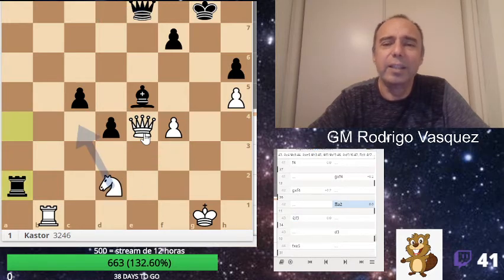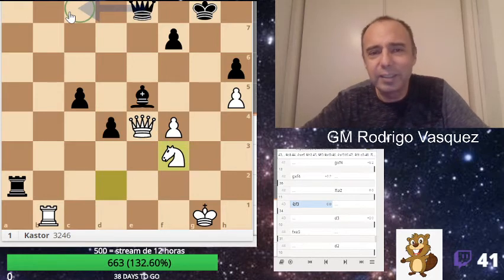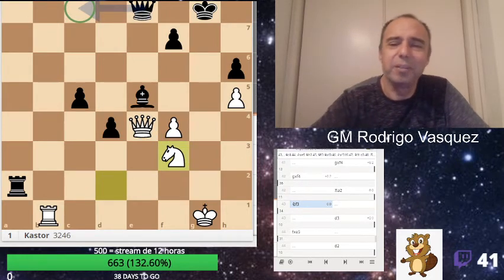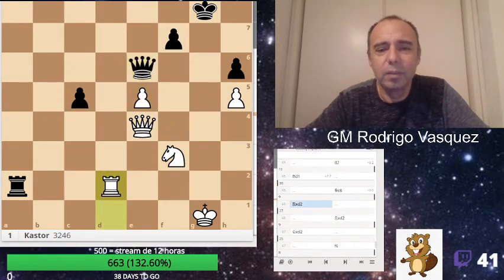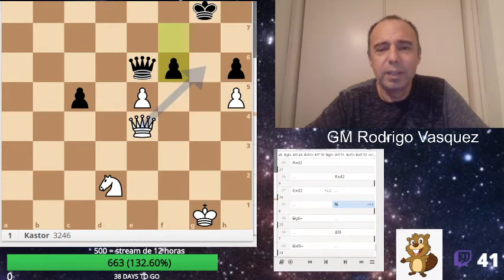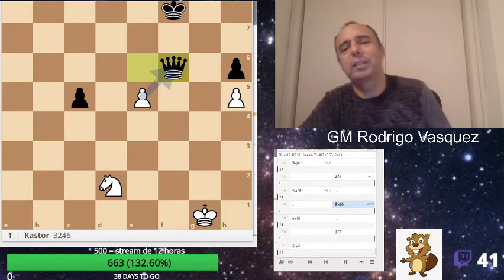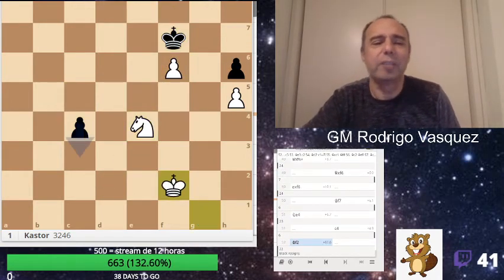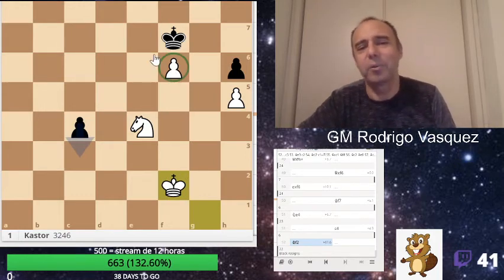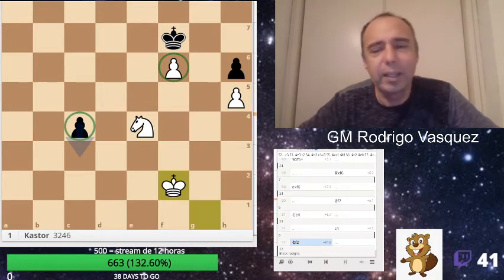The machine says Queen c8 is a draw, well. But this — I take. She plays this bad move, and check, taking f6, taking f6, ef6. I defend c4 and he cannot attack this pawn anymore, and I will take. And I show game number 10 and we continue playing.